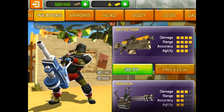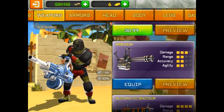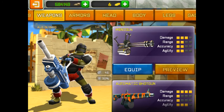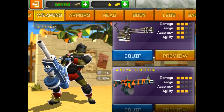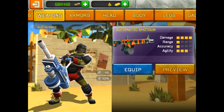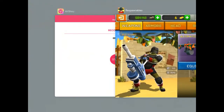Zap gun. Heavy shatterer — that was the last update, the finishing prize, it's pretty good. Battle ram — I really want that. Look at that: four damage, four range, three accuracy, three agility. Mini gun: three damage, two range, two accuracy, two agility. Automatic shotgun: four damage, one range, one accuracy, one agility. That'll be it for this video, see you guys later.